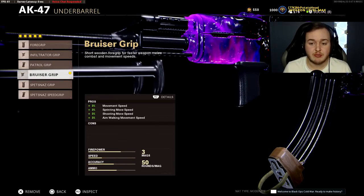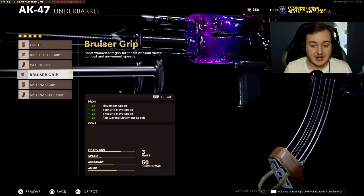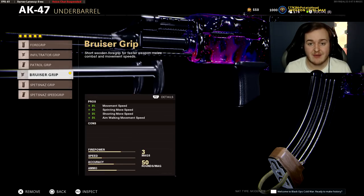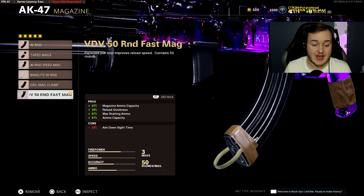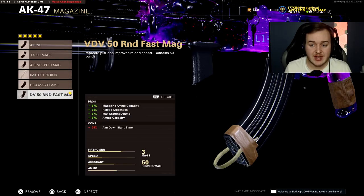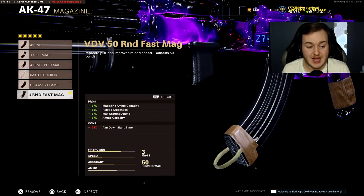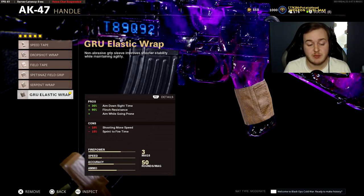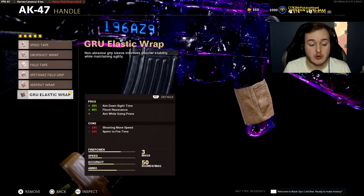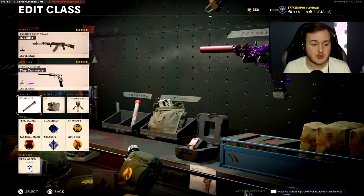The Bruiser Grip is on all my weapons — very important for movement speed, getting around the map faster, getting more kills through flanking. The 50-round Fast Mag helps with magazine capacity, having more ammo, and reloading quicker. Finally, the GRU Elastic Wrap gives 30% more aim down sight speed, 90% more flinch resistance, and you can aim down while going prone to juke opponents — break their ankles.